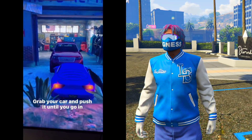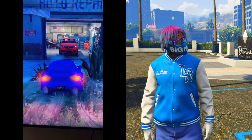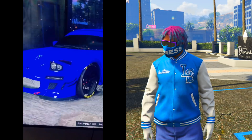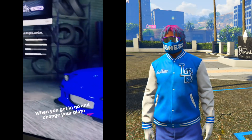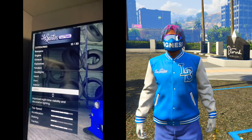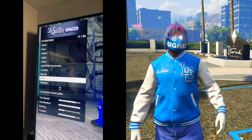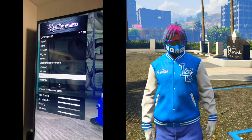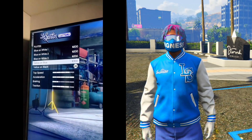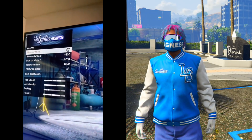He's saying to grab your car and push it until it goes in — so you just push it all the way in and now he should be inside of Los Santos Customs. Once you get in, he says to go to your plates and change the plate. I'm not sure if he means changing the custom letters or just the design — looks like just the design, because he just switched the color of the plate.